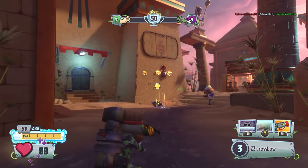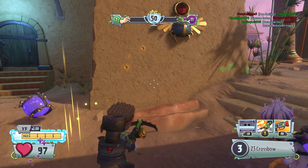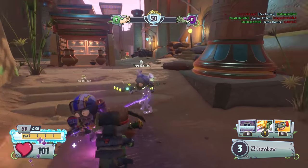Come on, Citron. He just jumps off the map to stop the team from getting a kill.